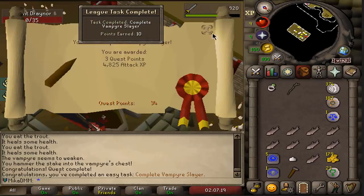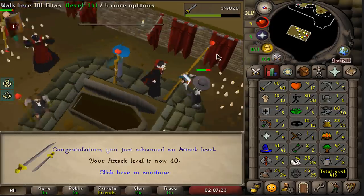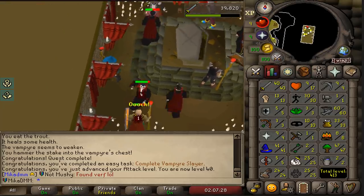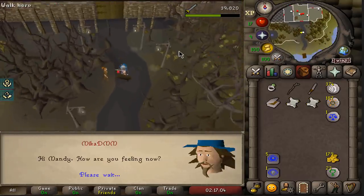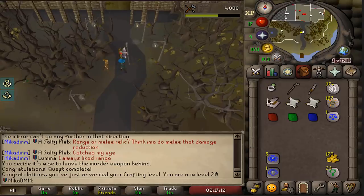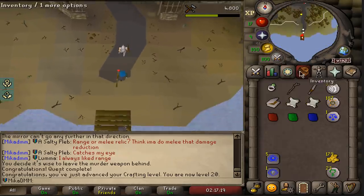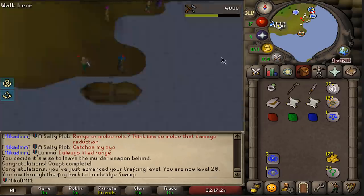And there we have it. This should give me some crafting XP — we go from 1 to 20 crafting straight away. I believe there is also a task but I need a chisel for it. Let's go ahead and get a chisel and cut the sapphire — that's gonna be another task. We need 5 more tasks. We're gonna read through and see which ones we can do to finally unlock Kandarin. I'm really looking forward to it.